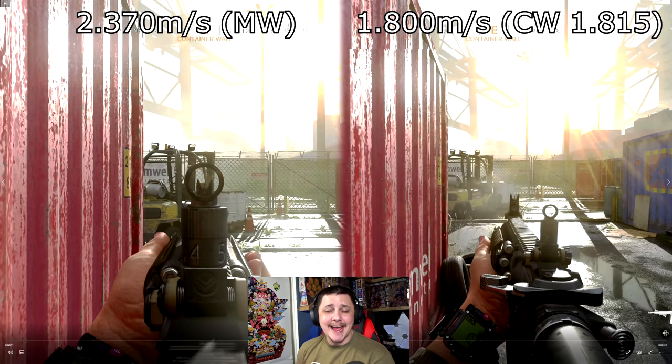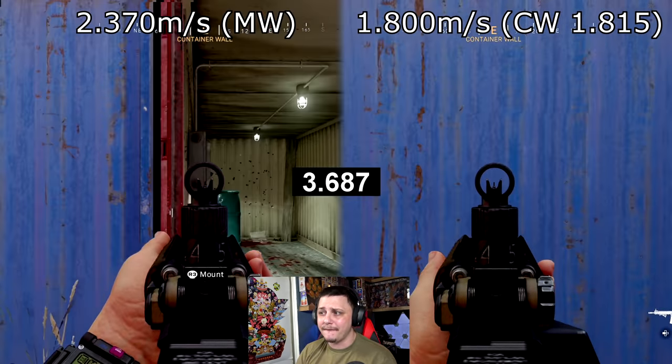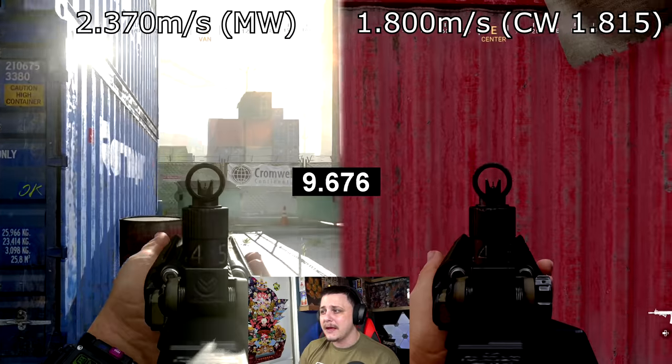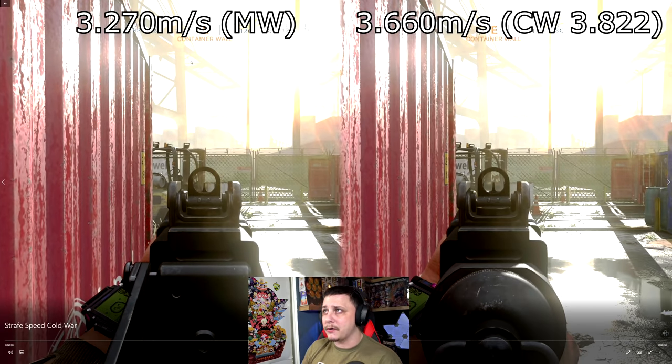I've put the strafe speeds head to head with a timer. I'm basically strafing across Shipment so you can see the comparison. On the left we have Modern Warfare — the speed for the regular M4. If we slow down that strafing speed to match rifle strafe speed in Cold War, which is 1.815, that's a very close, negligible difference. But you're going to see a noticeable difference on screen as we put these head to head, and this is going to impact every gunfight. There's also sliding and other mechanics that differ between games, especially with tac sprint and auto tac sprint. The Modern Warfare side took about 10.5 seconds; the Cold War rifle side took about 15.